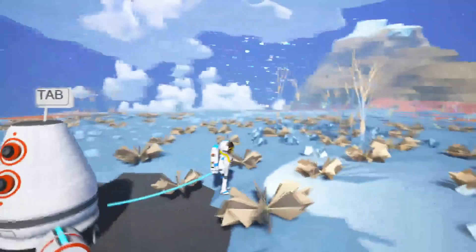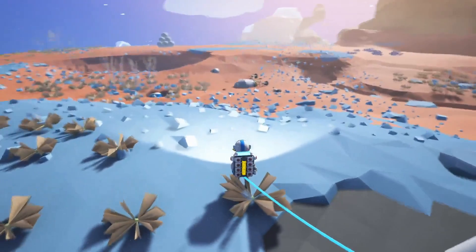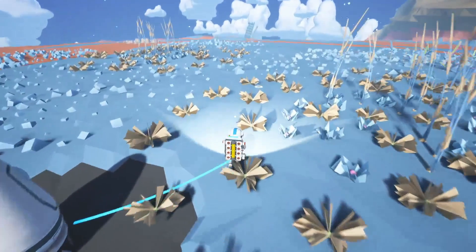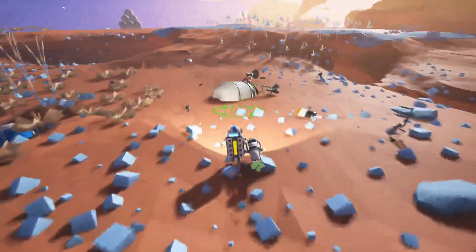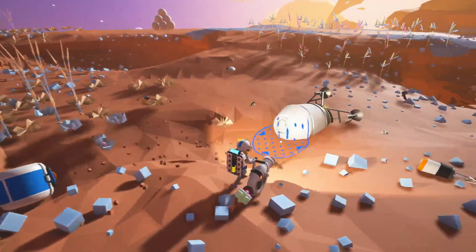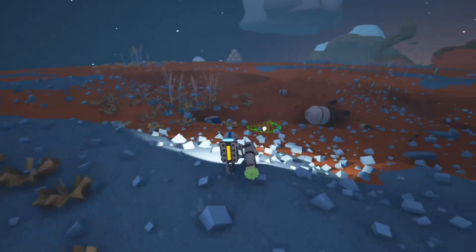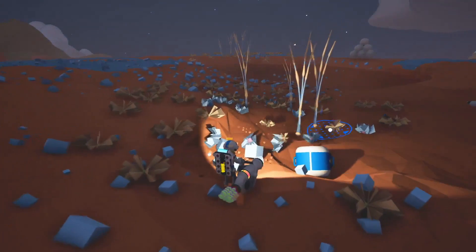We landed on the planet. We have two mountain ranges on either side of us. We have a crash ship over here so that'll be fun to explore. I've noticed in the distance over here there is a solar panel. I will be eventually dragging that over here when I get what I need. I have no idea what I'm looking for just yet.